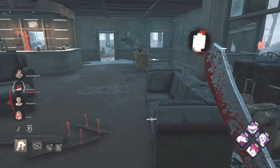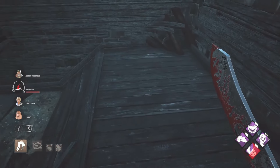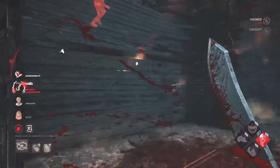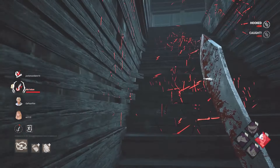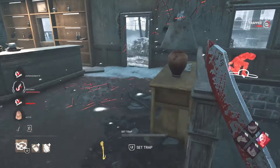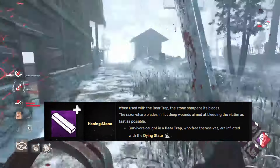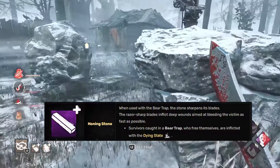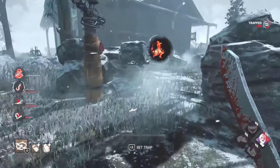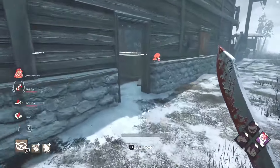Trapper is all about snowballing — look here, I have zero hooks and all the gens are done. I was doing a challenge to carry survivors a certain distance, which is why I have Agitation and Iron Grasp. Someone was already trapped, and there's another trap right there. With the Honing Stone add-on, survivors who free themselves from a bear trap are in the dying state — slugged. Bill would have been in the dying state, but he got up and ran, so the game continues.